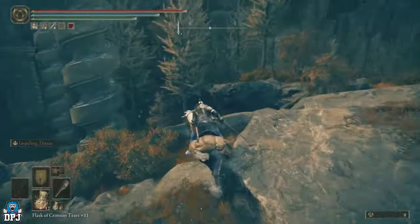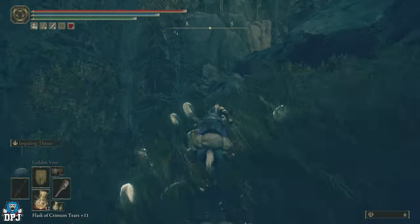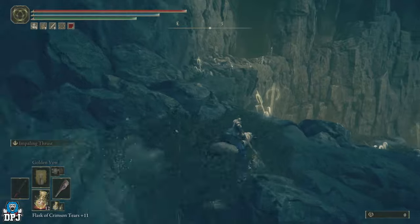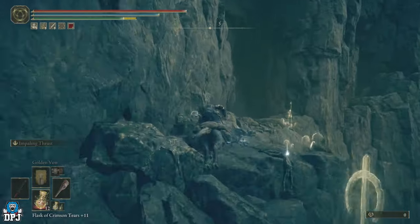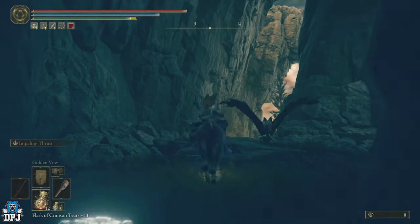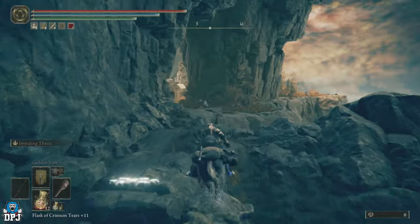You come up here and then go left — it's a little hard to see when you arrive here. The path goes all the way around. I want to go to Prospect Town because there's a talisman I needed there too, which I'll have a guide on very soon. Follow this path all the way around — it's quite a trek but there's a grace to unlock up here.